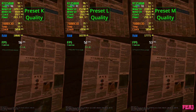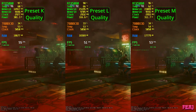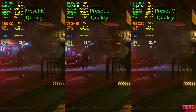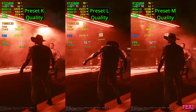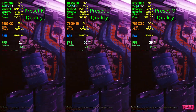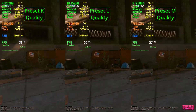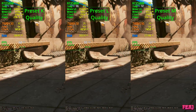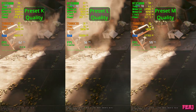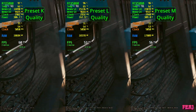You can also see in the bottom of the screen a little overlay showing what preset is being used — preset K, preset L, or preset M. Honestly, the FPS hit with quality modes, if it was really sharper it would be worth it because it is like 4-5 FPS — I wouldn't mind.